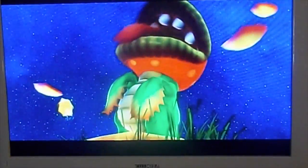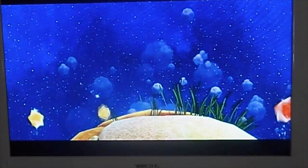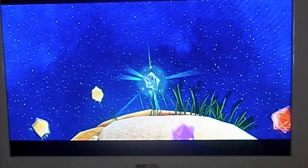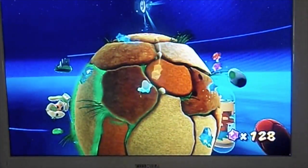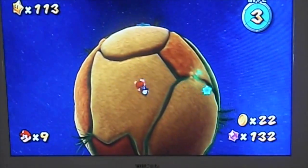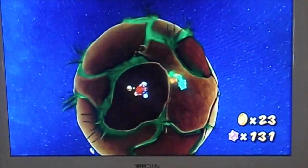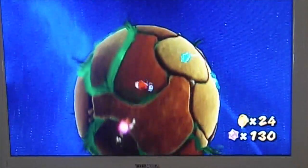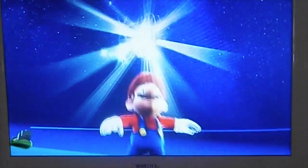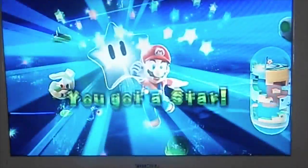We've defeated Dino Piranha! If you've already cleared this mission and you attempt to do this again without a prankster comet, you'll see a Stardust Silk — that's clear. If you've never defeated this before, then you'll get a star. We ended up with 130 star bits and 24 coins. You got a star!